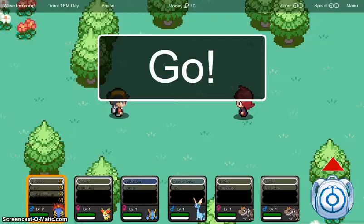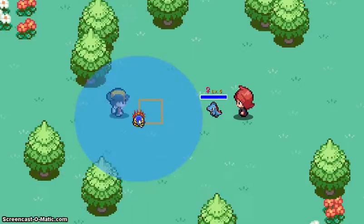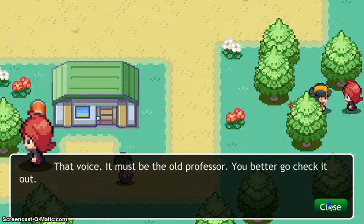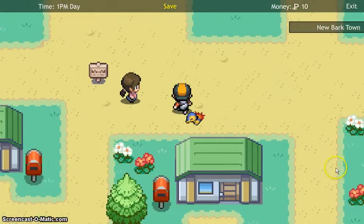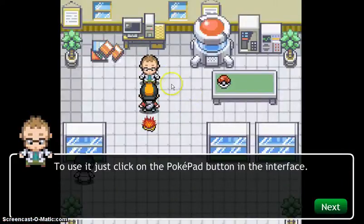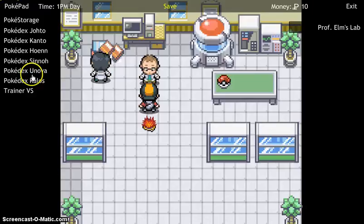He has two Pokemon. They gave you a bit. As you can see, he has a Totodile, which is against my Cyndaquil. The Professor will give you something where you could change your team. Pokepad — all Pokedexes from Kanto to Kalos.